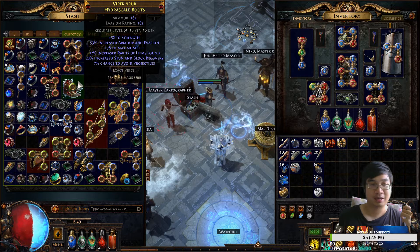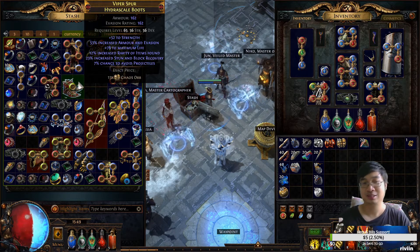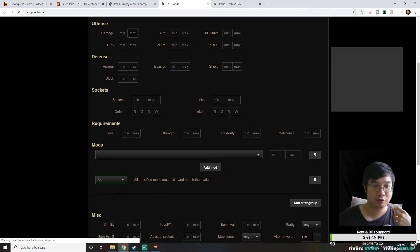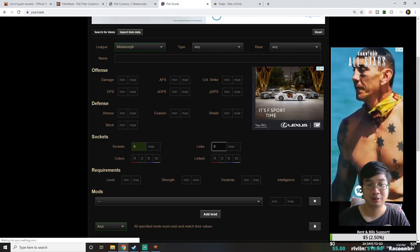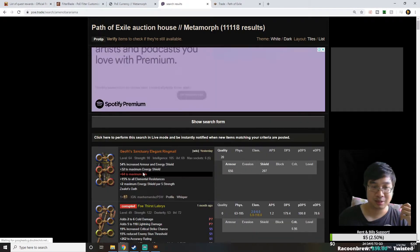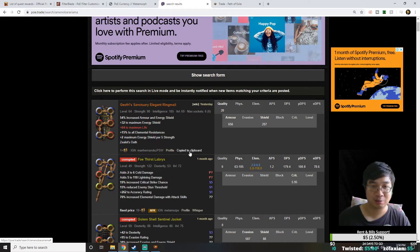For example, I have a bunch of items listed and if you hover over them you can see I'm asking for an exact price — say 13k Chaos — and this transfers the data online so that trade websites can actually find and display the items I've listed. For instance, if I search for a six-linked item, the website will show me six-linked items at particular prices.